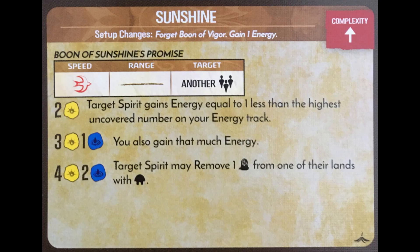The second aspect is called Sunshine, which takes the concept of the Boon of Vigor unique power card and trades it in for a second innate power with elemental thresholds.